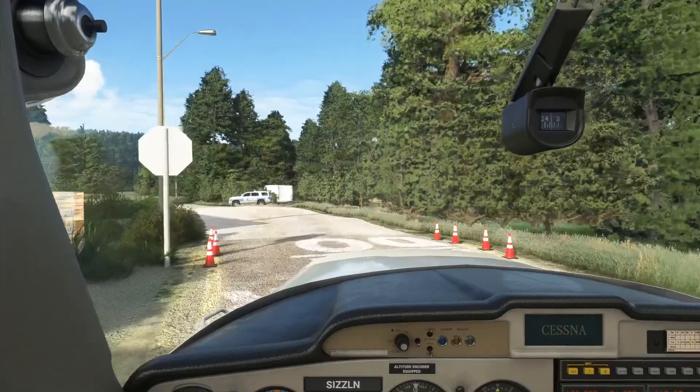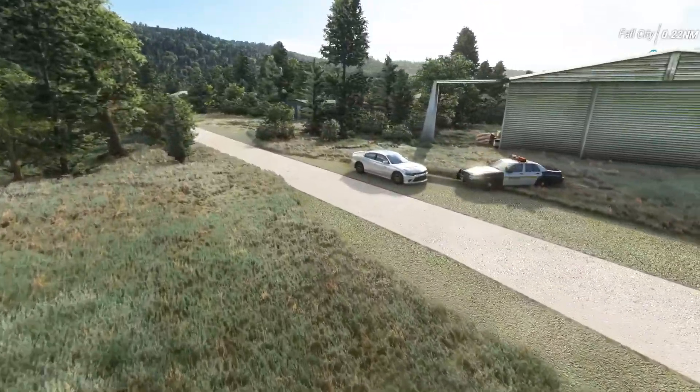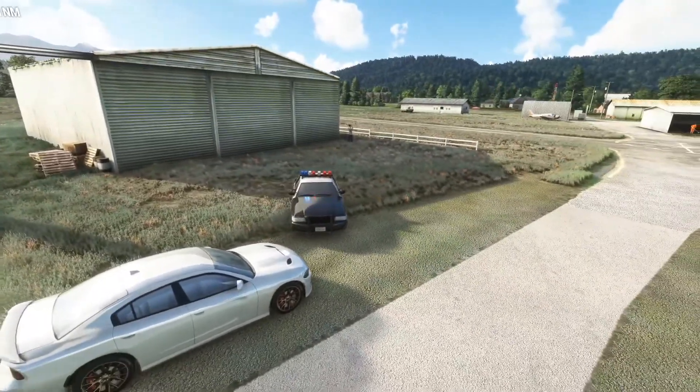The added details Russ White puts to his work are great. It seems like the sheriff has pulled over a sports car for speeding, with the flashing blue and red lights to go with it.